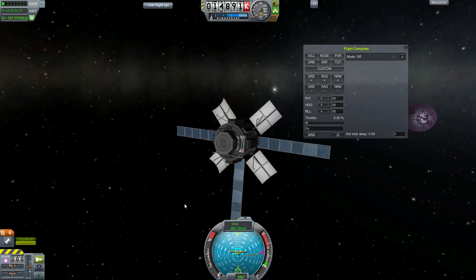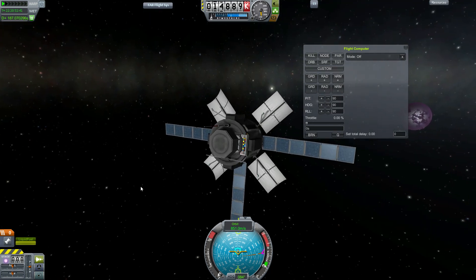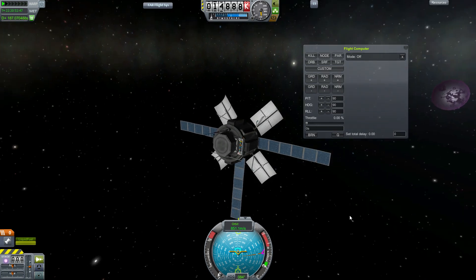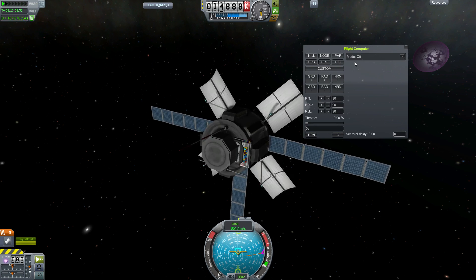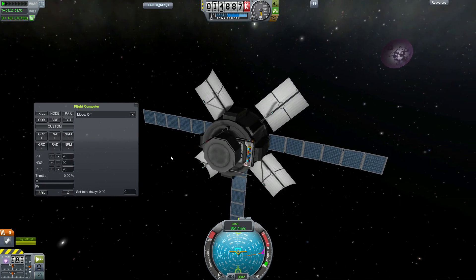Naturally this makes flying anything by hand really hard. The same things apply to pitch, roll, and yaw — flying things the same way you fly everything — but they don't show up in this window. So it basically makes it almost impossible to fly these probes by hand. Instead, what you use is this flight computer to control burns and to control the direction of your craft.